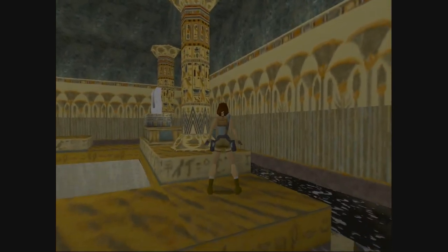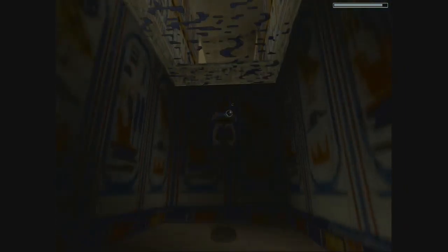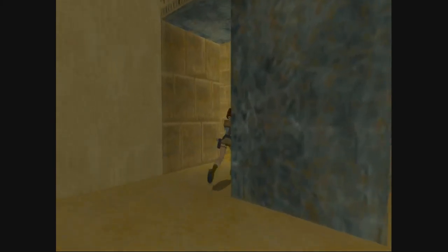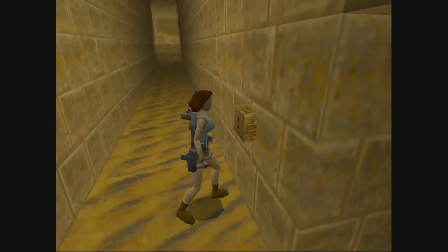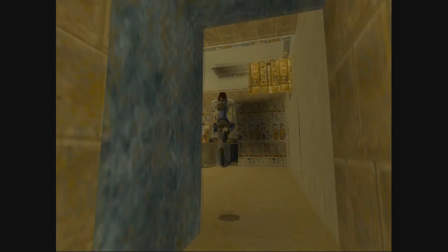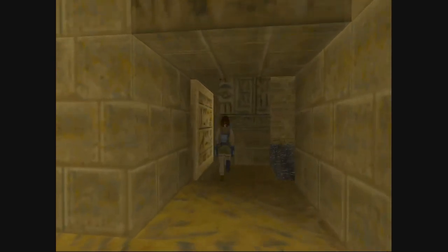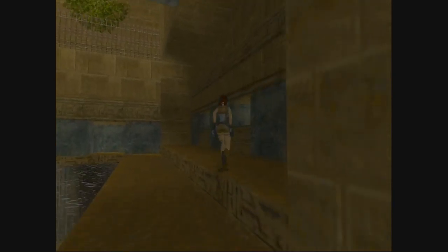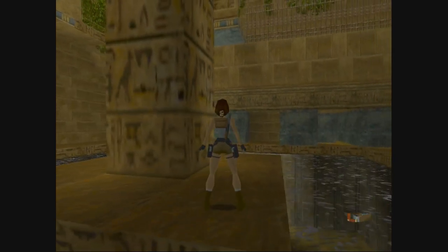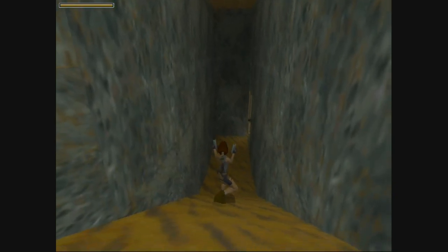We've got our key, which we'll use to actually open up that other door we couldn't go through - that's actually going to take us to the Obelisk of Khamoon. I didn't like this level in Tomb Raider Anniversary - I find it kind of boring and really irritating because there's so many... oh wait, it opens up this! It opened up both doors! We're going to go through here first and then through that door later - this is actually going to take us to the top of the obelisk.